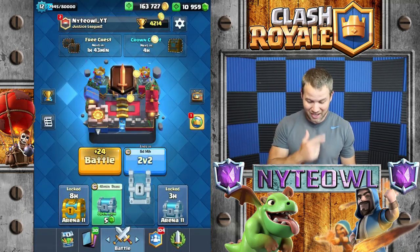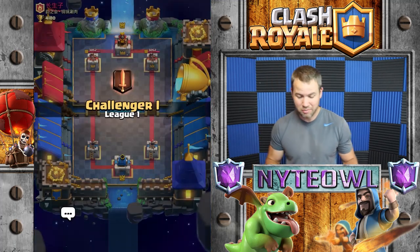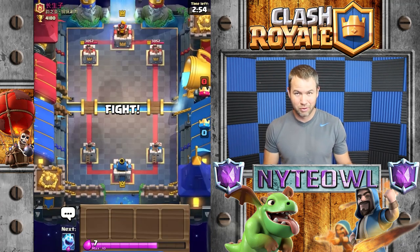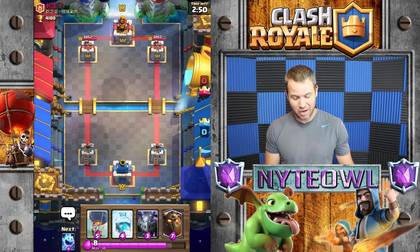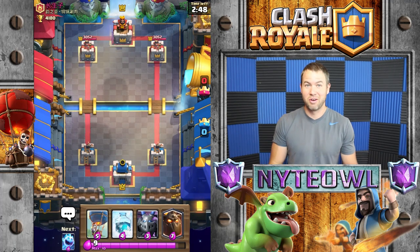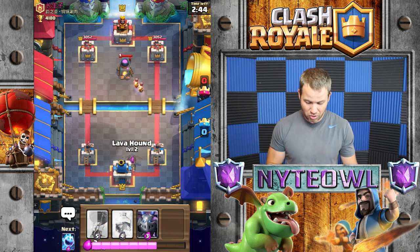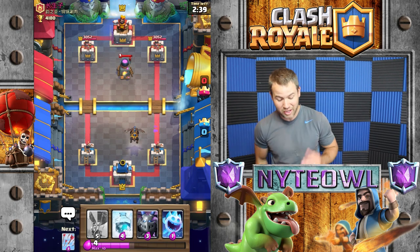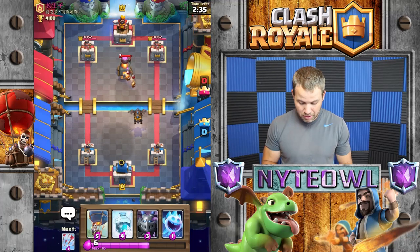That worked a lot better, even though I had that freeze in there halfway through. Back up to 1442 — we're gonna start pushing soon. I'm still messing around with different decks so I haven't pushed very hard and I keep losing like every other match — it is what it is for ladder pushing. We're gonna do a lava hound to soak up... wait, the tower takes them out. Level 12, I gotta get used to that.